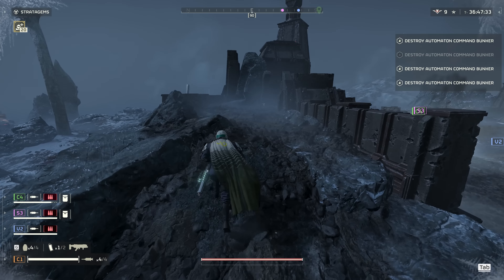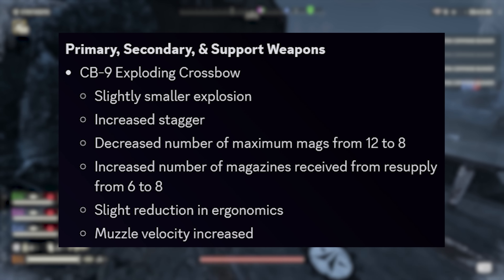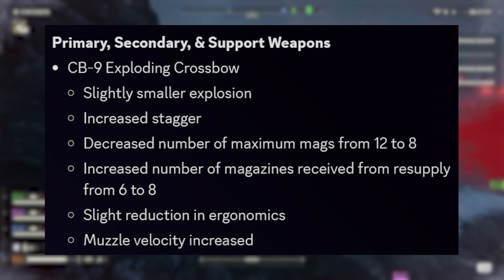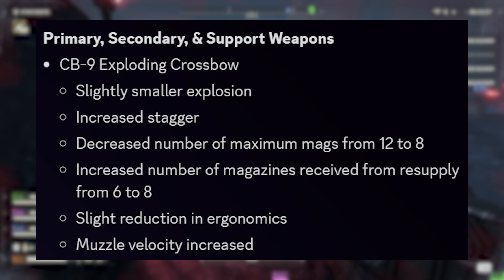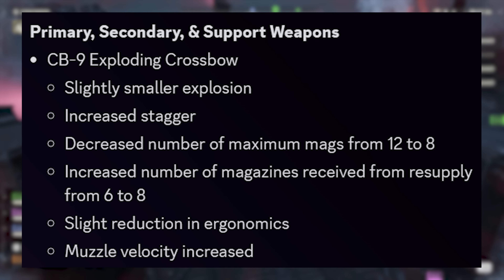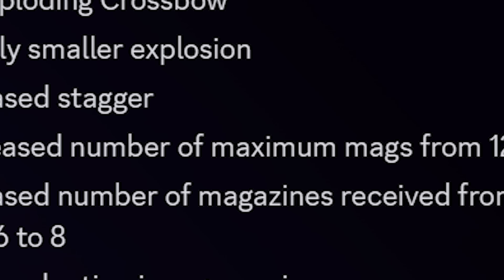Starting with the scarcely picked Crossbow: smaller explosions, increased stagger, number of mags cut by four from 12 down to eight — so less overall ammo — although the mags received on resupply increased from six up to eight. There's also a reduction in ergonomics, and finally muzzle velocity has been increased, so we have less of an elliptical path to target.